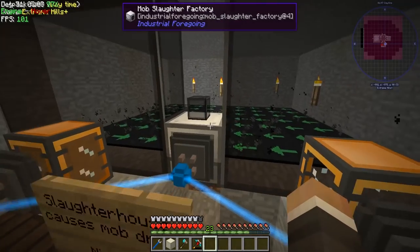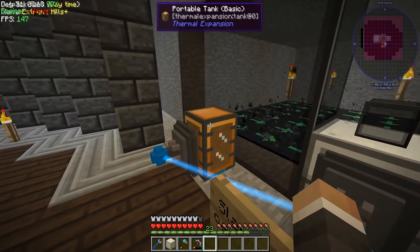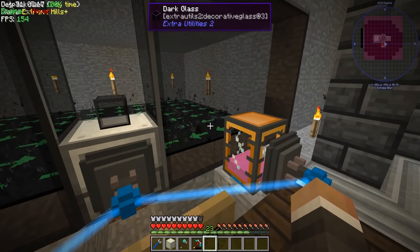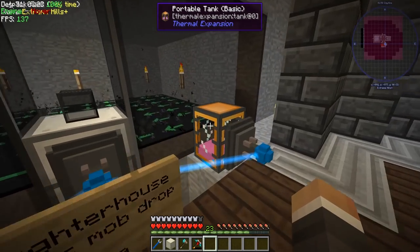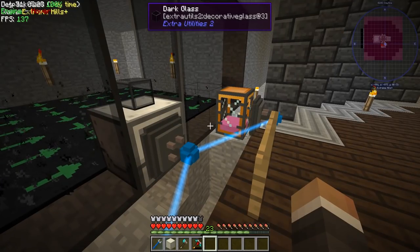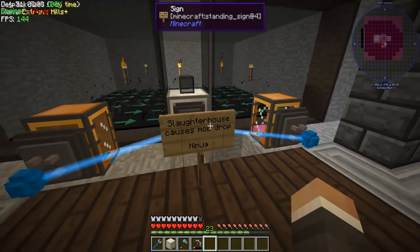You can see already this portable tank is full of meat - full to the brim. No more pink slime is being transferred out because this tank is full. We do have an internal storage here holding an extra six buckets worth of pink slime. I still don't know how many buckets these tanks hold - I think it's 16 or 20. I'm being told 20 by Twitch chat.